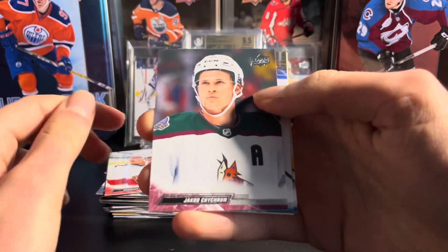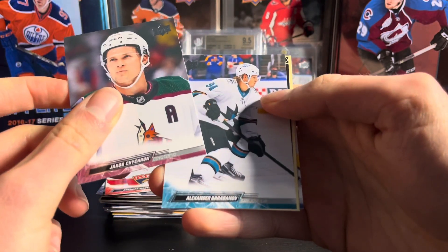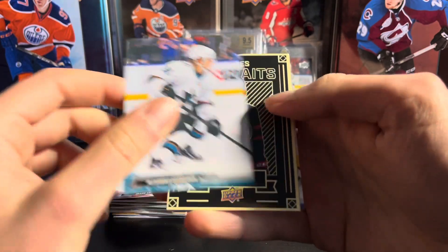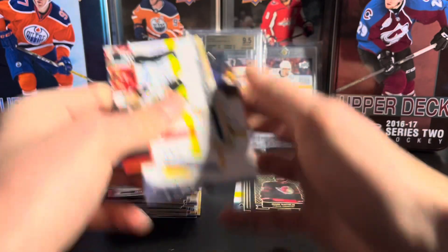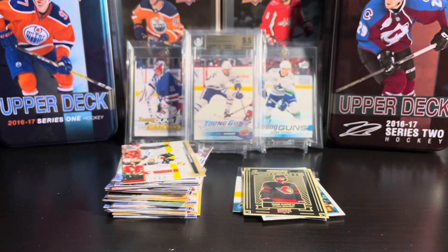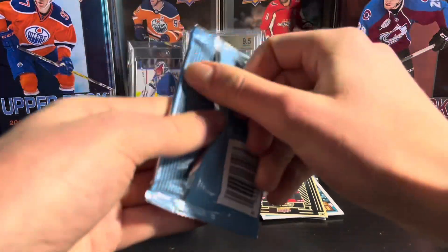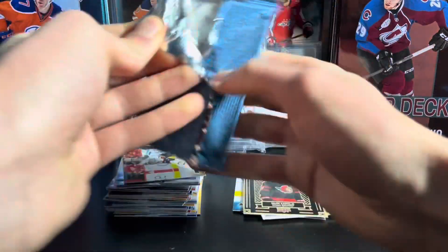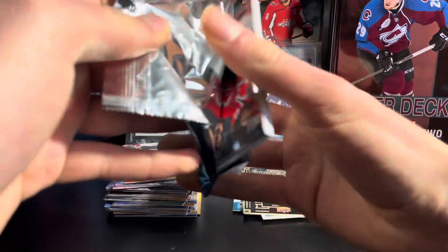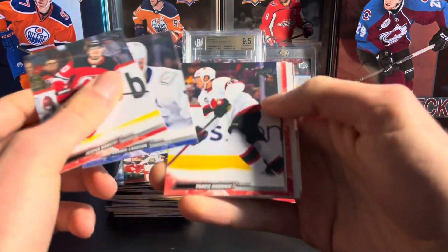Next pack — we do have what looks like a young gun here, but it's not a young gun. Barbanov base card, Mark Kastelik rookie portrait — all the portraits are rookies in Series 2. Nothing too big yet, but you can pull jerseys in here, and you can get some rare hits, some Easter egg cards, so you never know what to expect.